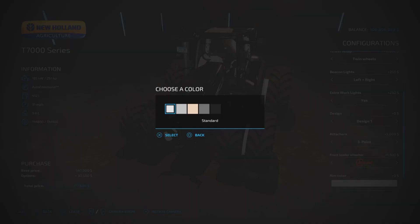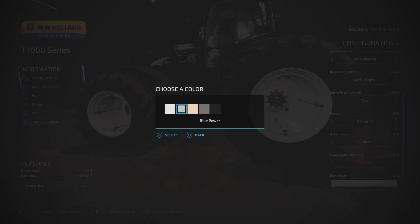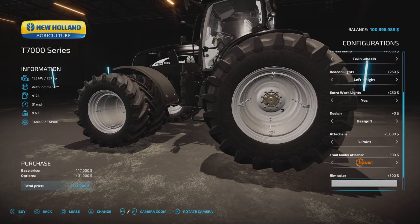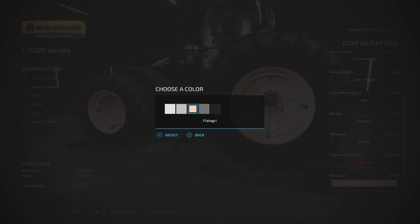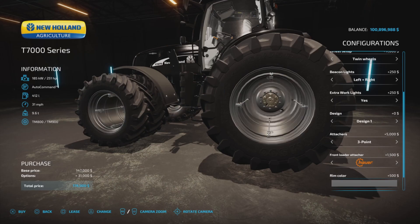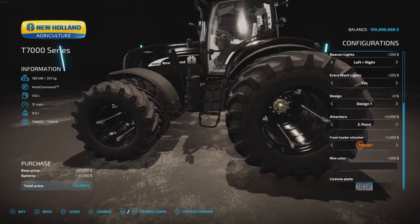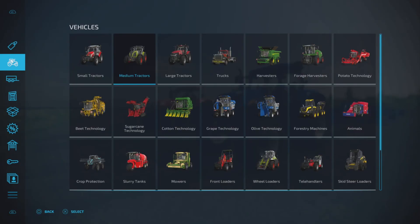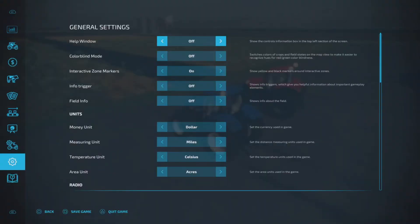Rim color options include Blue Power — which is actually a flat gray — Fiat Agri cream, silver, or a very shiny glossy black. There's also a license plate option. Now let's hop into the base model.